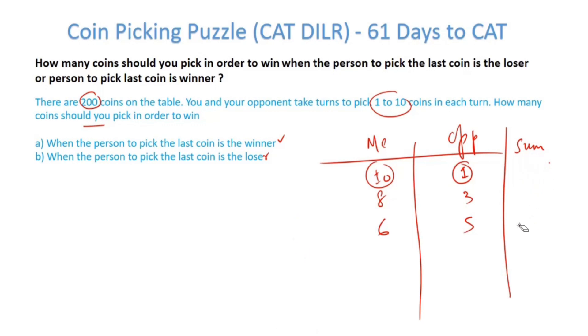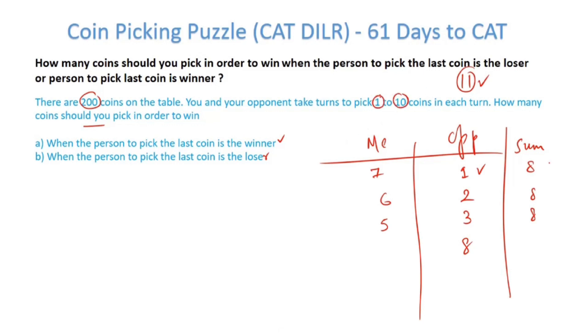Can I control and reduce by any other number? Let's say the opponent picks 1 and I pick 7 — the sum reduces by 8. The opponent picks 2, I pick 6 — reduces by 8. But the moment the opponent realizes what you're doing, he picks 8. Now you'd need to pick 0, which is not possible. You can't control any number but 11. And what is 11? It's the sum of minima and maxima — that is the number you can control in such a game.